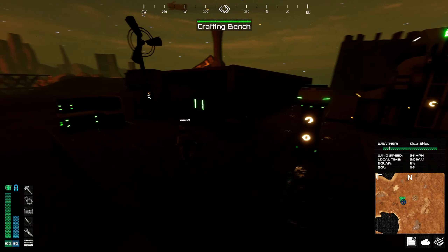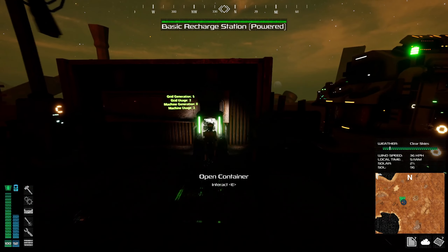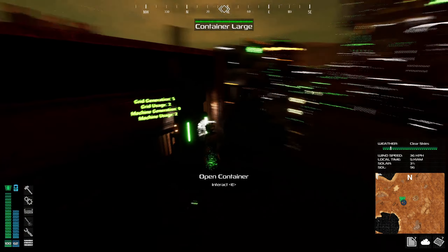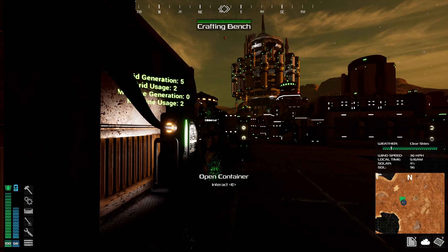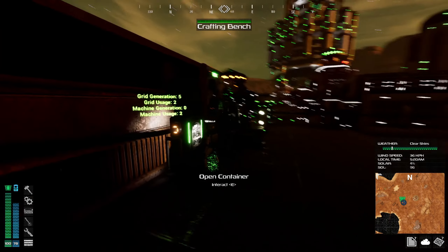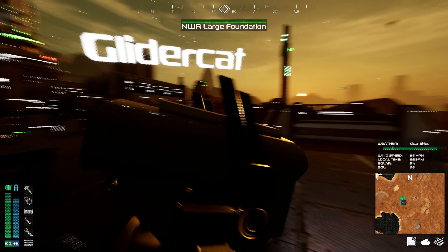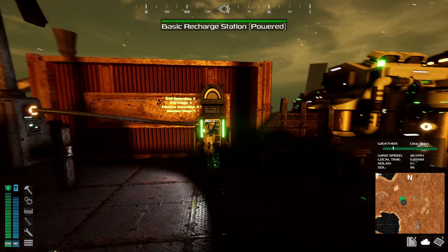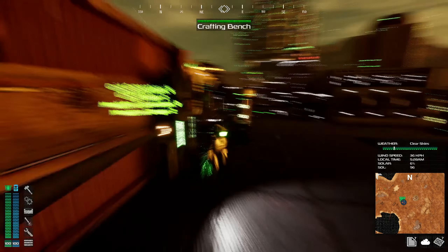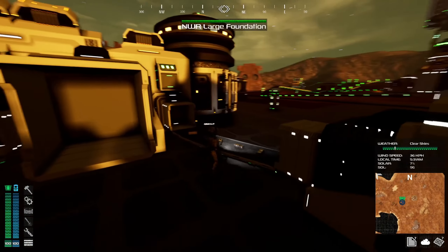Hey everybody, this is Glider Cat and it's time to play More Very Dark Junk Punk. I'm gonna hop on the charger here, get charged up. This is gonna be the episode where we finally activate Monolith 2, so I am super excited. Let me just get charged up here. What time is it? 5:22 a.m. We should be coming out of the darkness — it's starting to get light already. Let's see where we're at with our phosphorus production.